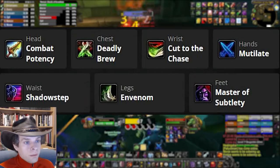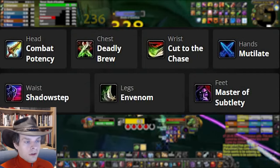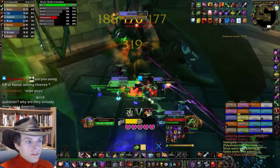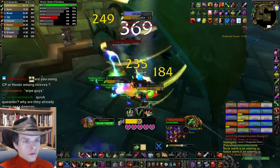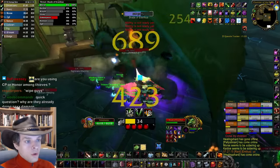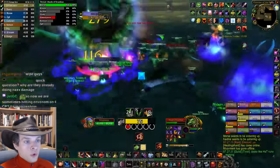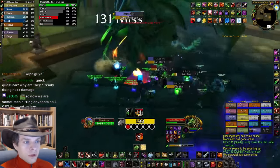We'll be using Combat Potency, Deadly Brew, Cut to the Chase, Mutilate, Shadow Step, Venom, and Master of Subtlety for our runes. This build is how I recommend to set up your talents and runes. The only real requirement on this setup is to ensure you have a fast offhand dagger, either 1.3 or 1.4 speed, to get a lot of value from your Combat Potency helm rune. This is super important because faster attacks means more energy from Combat Potency. The setup is simple and it's hard to screw up, which is why I recommend it, but there are many other viable rune setups, so let's talk about them.